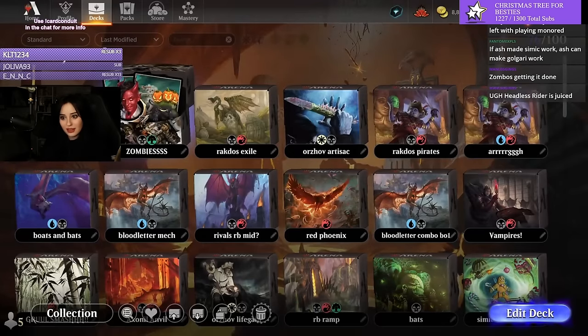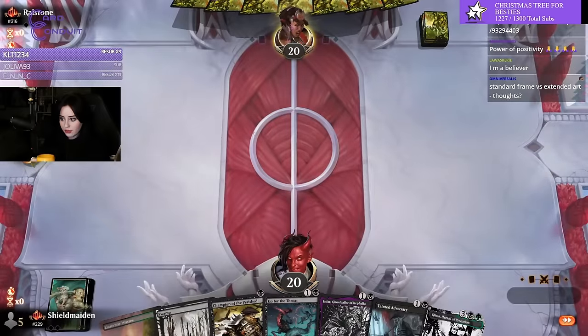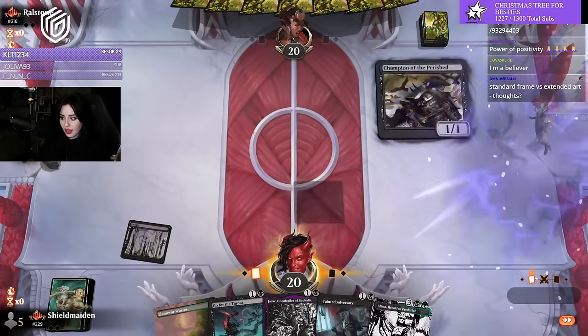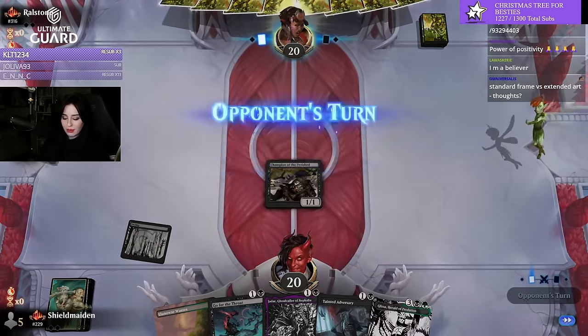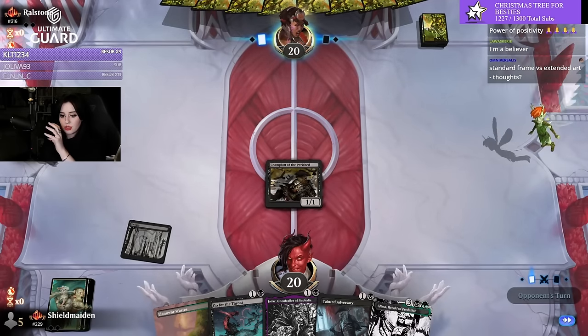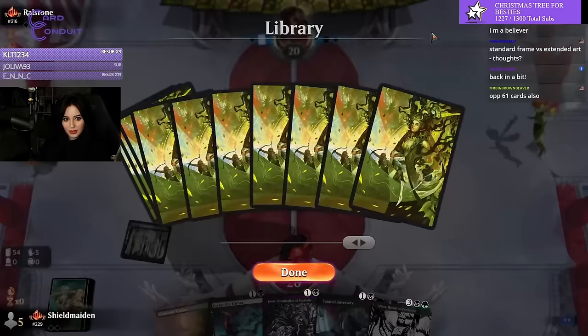61 cards special in the main? Yup. We're a Champion of the Parish on one. Standard frame versus extended art — I like special art. They make me feel special. Are we seeing some believers in the Roaming Throne? Exponent 61 cards also.